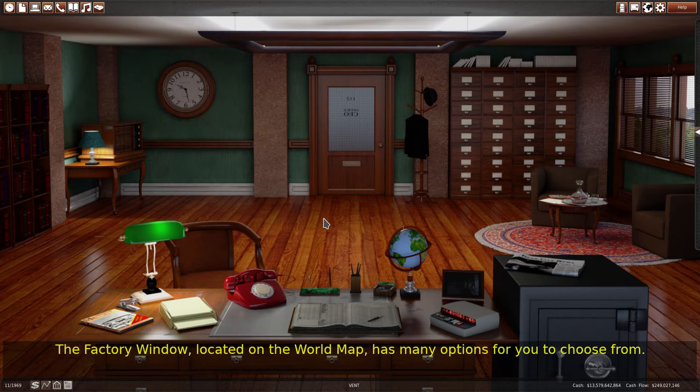The factory window, located on the world map, has many options for you to choose from.